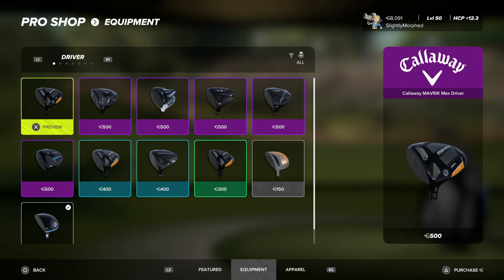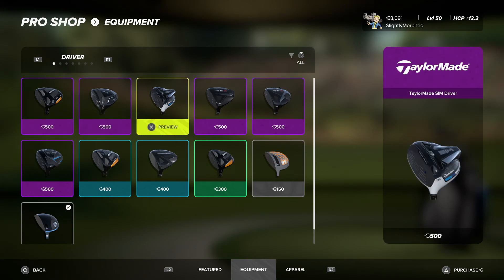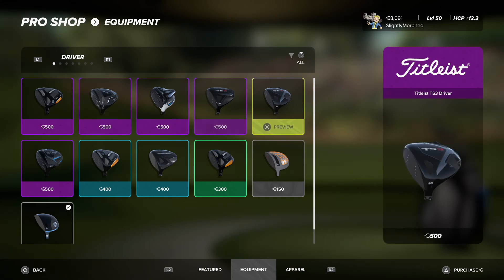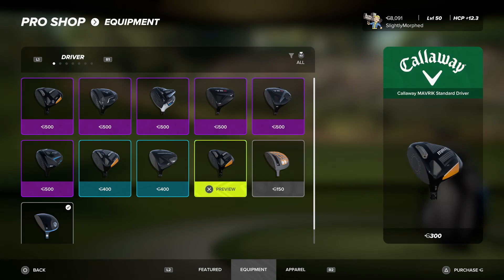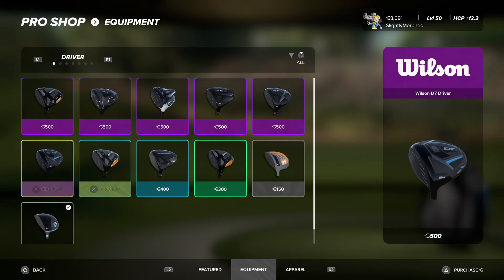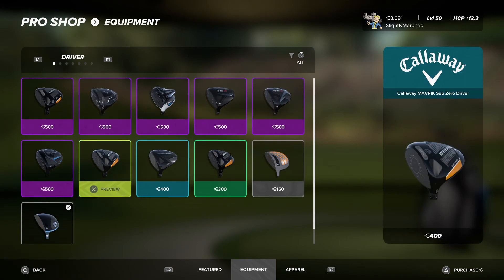Most of the better stuff you win via rivalries and sponsors. I like the Stealth way better than the SIM look-wise. The Titleists all look pretty much the same — very subtle differences, which isn't a bad thing. The Callaway Maverick — I think that was last year's model.